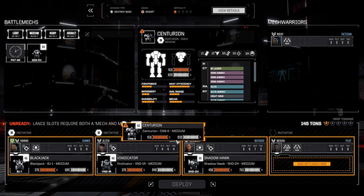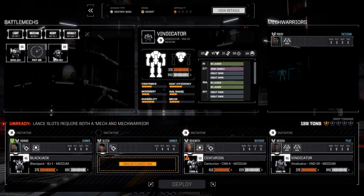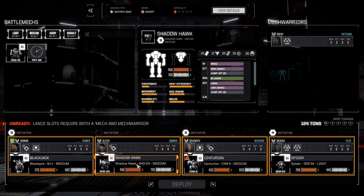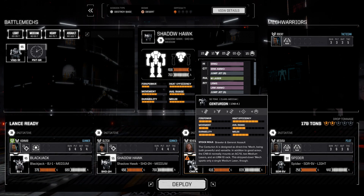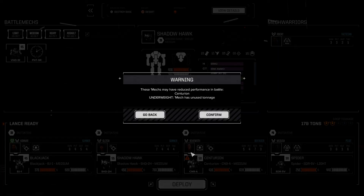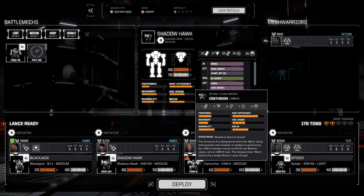We have our Centurion. We're going to give the Vindicator to Medusa. Actually, let's give her the Spider and bring the Shadowhawk in. I want to refit that Shadowhawk — make it more towards Behemoth's liking.